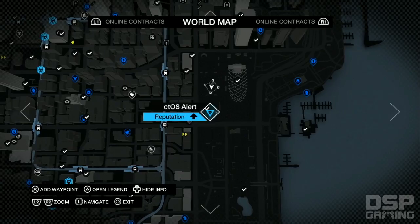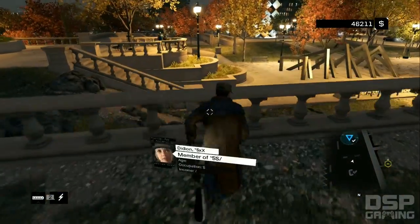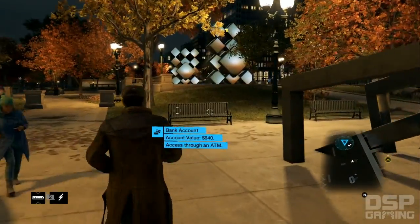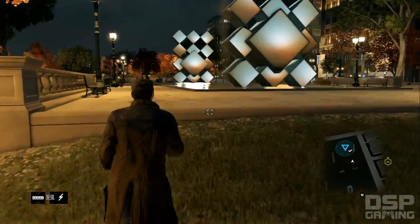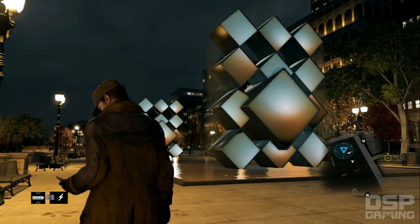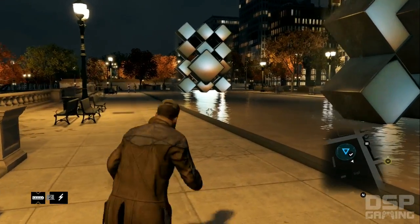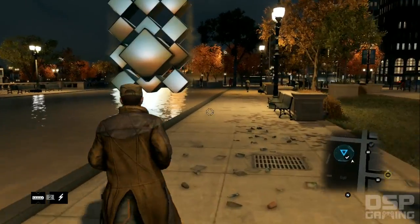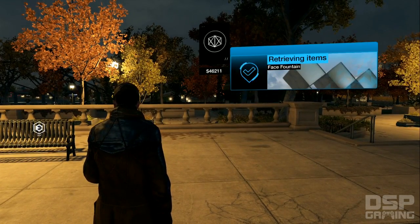Heading south to find more landmarks and a mission. There are the water sculptures — look at that! In real Chicago, these are actually giant towers with LED faces that spit water. Here in the game they've changed it to this weird-looking sculpture, but it's very similar — it's water, you can walk around in it, and in the summer all the kids come out and use it to stay cool. It's called the Crown Fountain because it has faces on it.